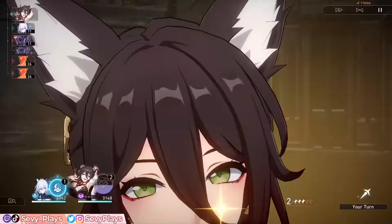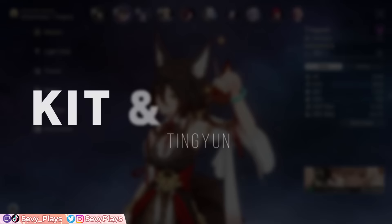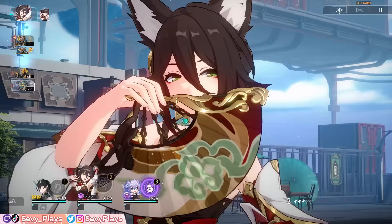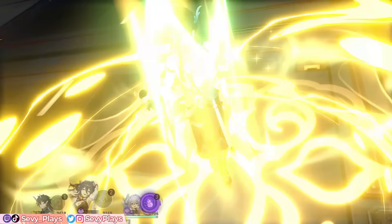So to help you get your Tingyun ready for battle, this guide will cover her kit and traces, Eidolons, best relic and light cone builds, team synergies, and gameplay tips. Tingyun is a 4-star harmony lightning support unit that provides huge single target buffs and energy regeneration for an ally. Let's go through her abilities and see what makes her a great support.